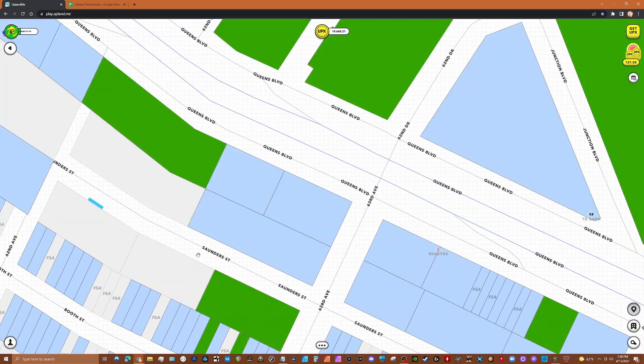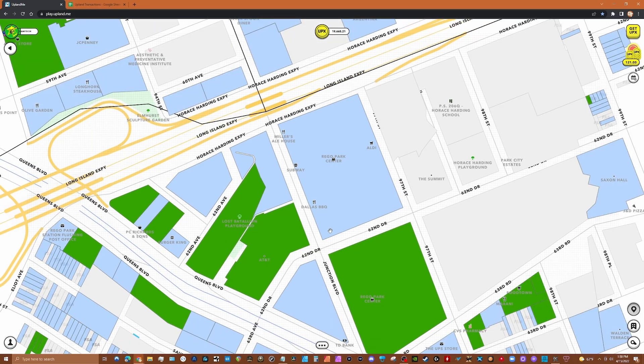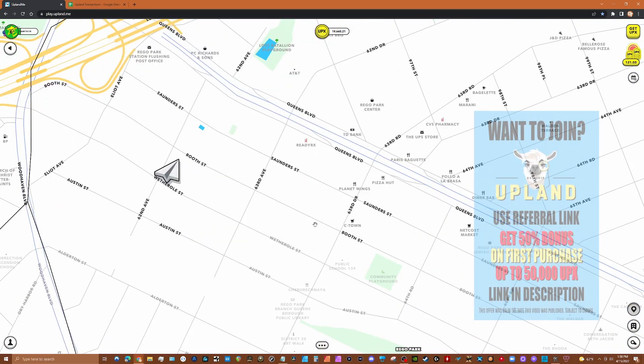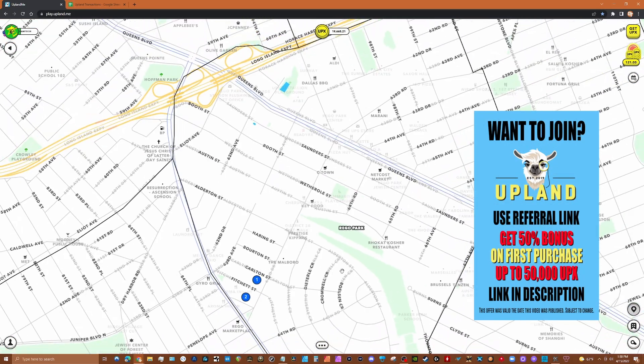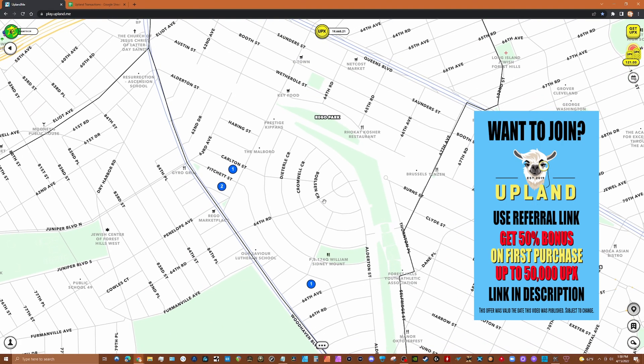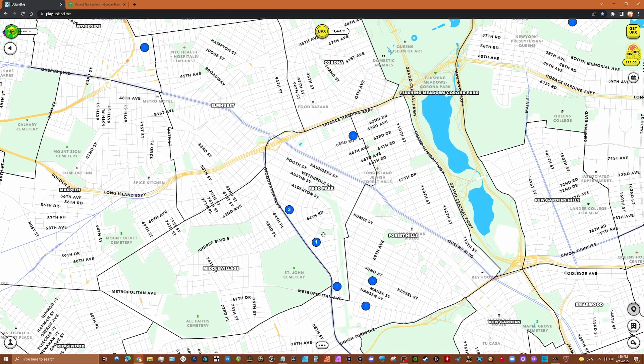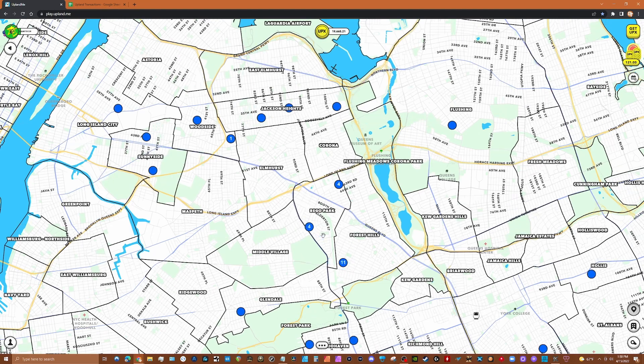If you take a look at Rego Park, it is filling up quick — what's left is mainly FSAs and bigger properties. If you want to take part in the node that Loyal Doyle is going to build out and talk about on his YouTube channel, you might want to get over there and get some now. I have a lot of landing spots in Queens, and if Rego Park ends up being a collection I'll be really happy.